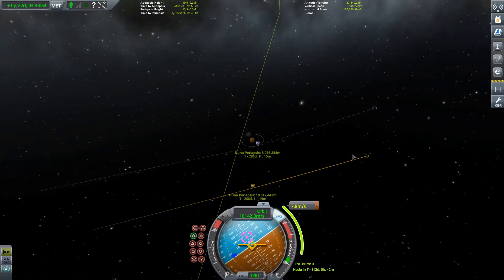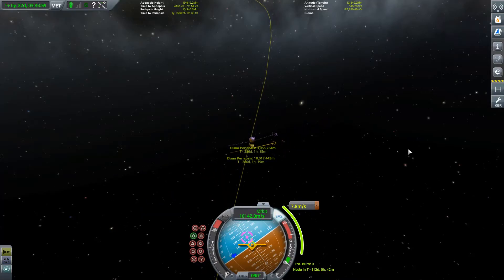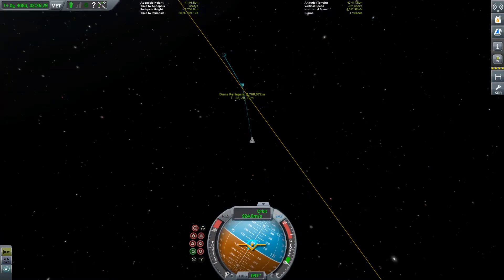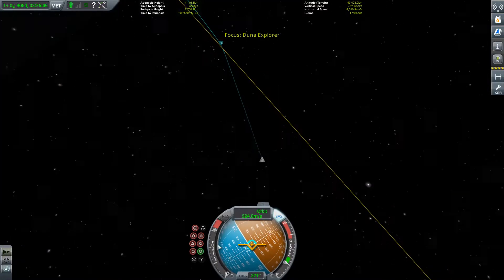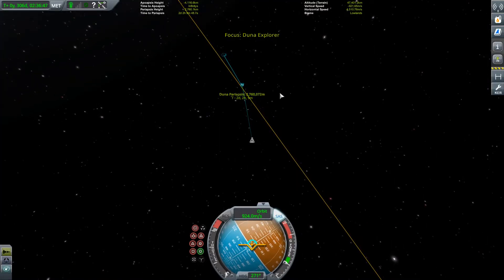We'll go ahead and perform this burn in a hundred and twelve days and I'll see you when we are at Duna's sphere of influence. We're going to be coming in about three million meters away from it — we want to get that a little bit closer. You can set up a maneuver node if you like, or just eyeball it. I know I'm coming in to the right of it, so I want to burn radial in to push my periapsis closer to the planet.